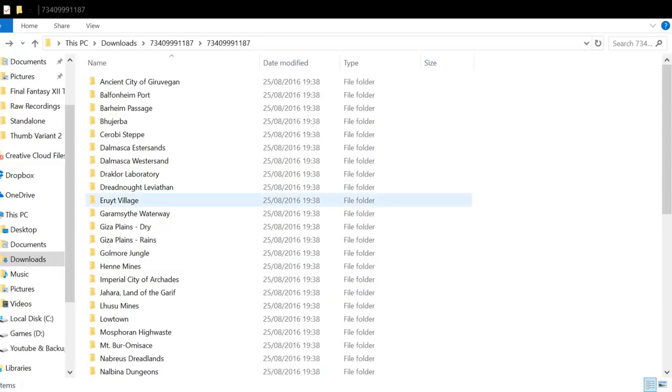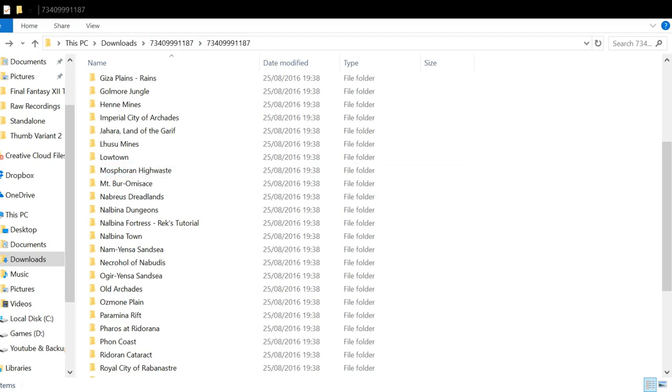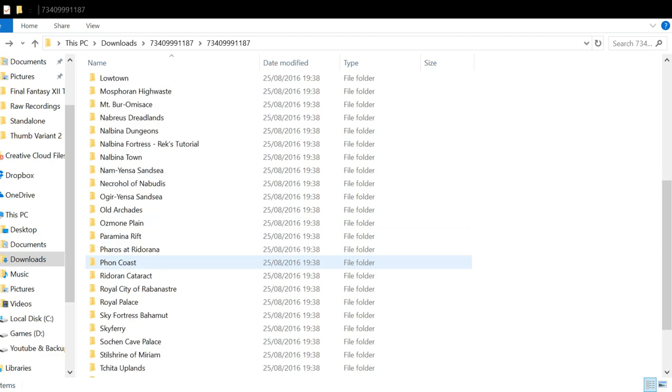Once you've downloaded that file, you can extract it and you'll have access to all of these folders. You might want to rename the folder to something recognisable if you're going to be storing it on your computer, since the default is all these numbers for the folder name. Basically all the areas in the game are represented by their own folder, and you simply choose the one you want and the maps will be accessible for that area.